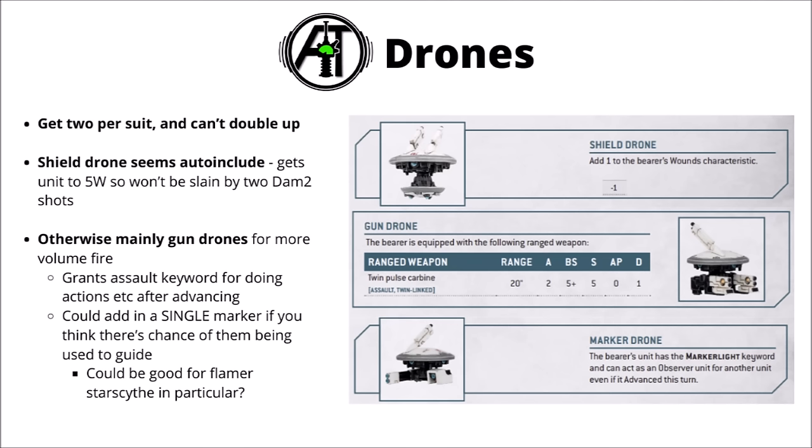For the datasheet you get the option of which drones to take — two per suit and you can't double up anymore. Previously the default was to double up on shield drones for six-wound crisis suits. One shield drone at least seems auto-include, meaning damage 2 weapons need an extra shot to bring you down. Beyond that, there's a marker drone option to make the unit better at guiding other units. The gun drone also confers the Assault keyword to the unit, meaning you could advance and do actions and still be eligible to shoot.